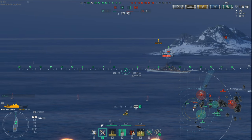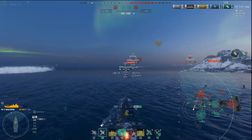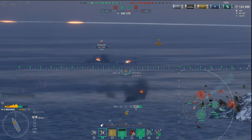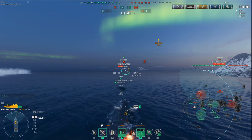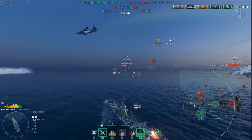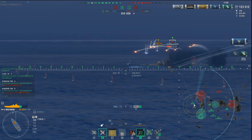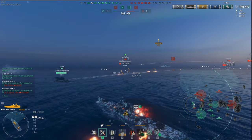The F key doesn't prevent you from getting focused down — Wisconsin can still get melted, and the DPM and gun reload rate just aren't there enough to fend off multiple enemies. There are no secondaries — don't build for secondaries. Here's another Wisconsin turning in: shooting with just the front two gun turrets — only six shells — still doing 9,800 damage. That's the consistency of the nose-in angle. I hit the F key, my reload went down, I got my damage control back, and now we're figuring out targets.